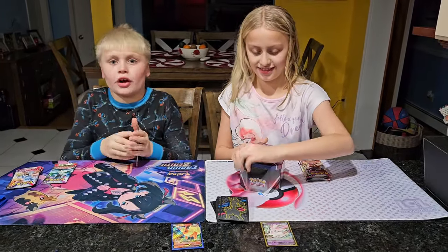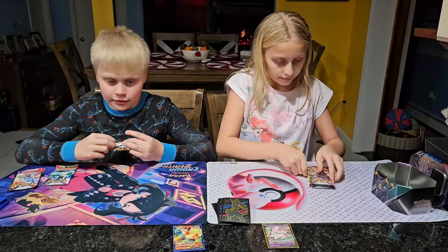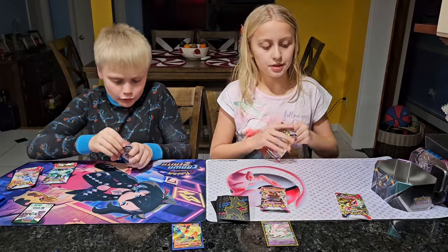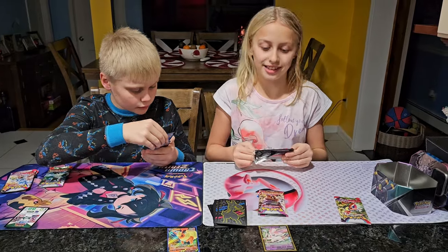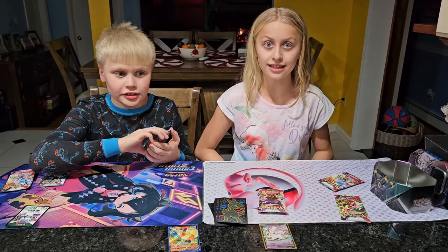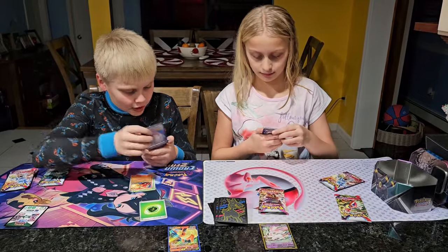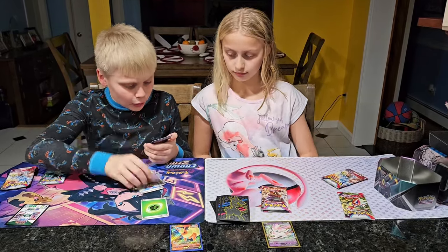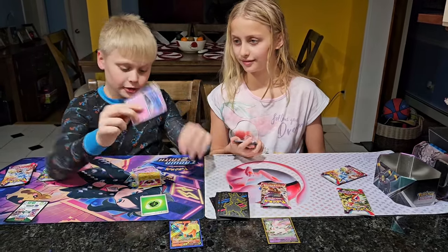We're going to open Paldean Fates first — oh wait, and there's an Evolving Skies pack in there too. First pack: we got a Leaf Energy, Charjabug, Sharkpedo, Murkrow, Misdreavus, Talonflame, Wasteland, Primeape, Braviary, Slowpoke, Perrserker, and a Gholdengo — really nice artwork, I like it.